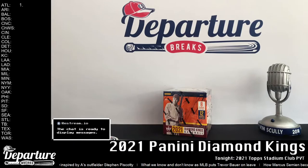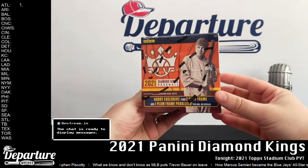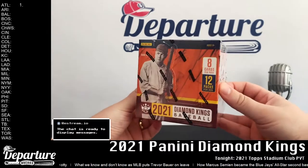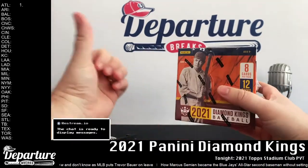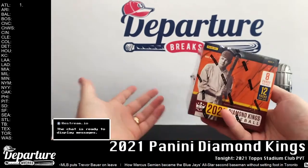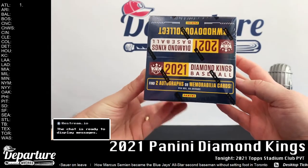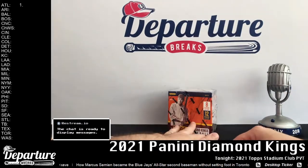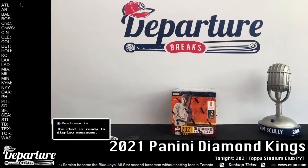Alright, we're live, we're rolling. Happy July 5th — day after the 4th. I know a decent amount of people have off. Bringing some Diamond Kings — last one, just had this sitting around, figured we might as well break it at a nice discount price and clear some room on the back shelf. Eight cards per pack, 12 packs per box, one auto and one memorabilia card typically.